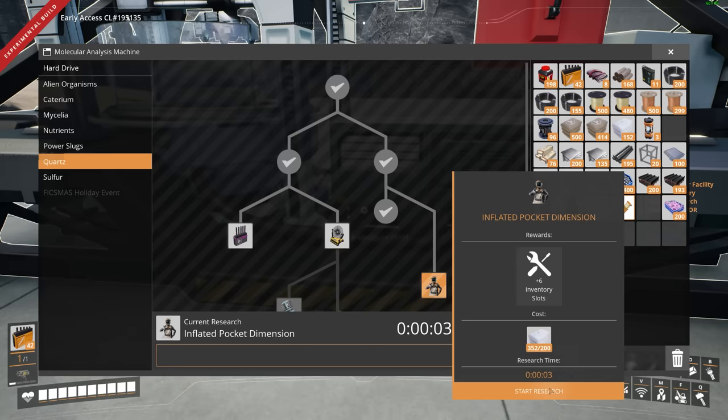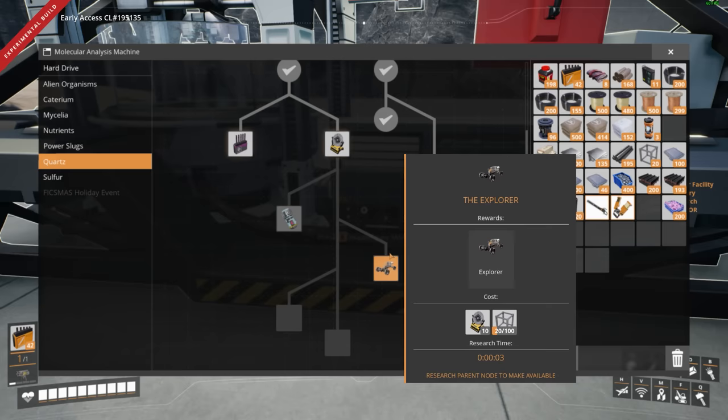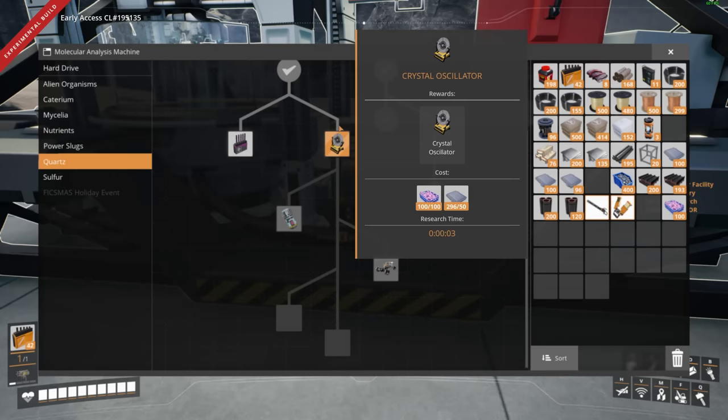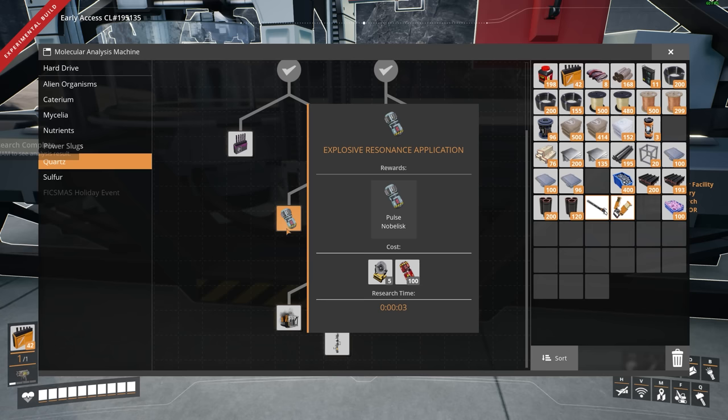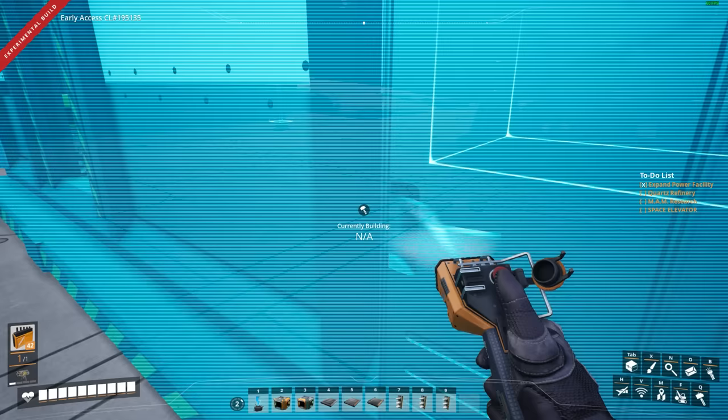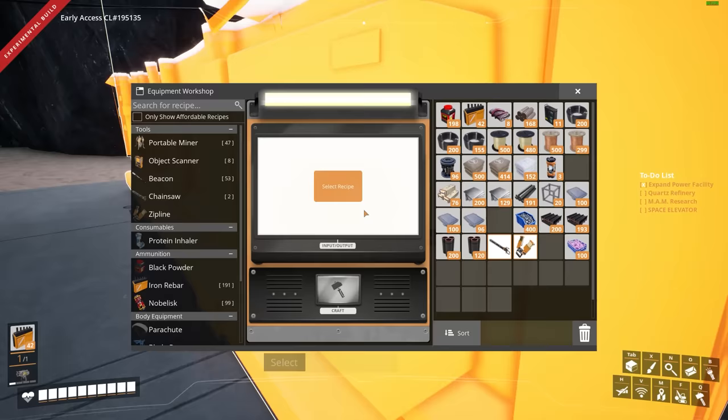So we should see everything getting split — it's going to take a while for it to come down, so I'm going to do what I did before: turn off that miner, let the machines empty all out, then turn them back on. That should keep the belts looking really good. Let's throw in the rest of that quartz, then we can head down to our boxes. We can activate our MAM now that we have lots of silica coming in. Silica — look at this — 200, 400, that should be more than enough.